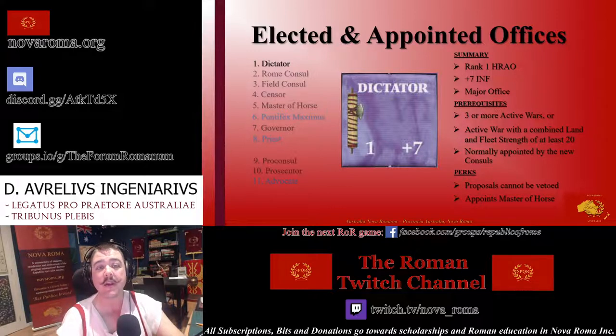Upon appointment, a dictator is immediately able to appoint a Master of Horse. The Master of Horse accompanies the dictator into battle and adds their military rating to their own. A dictator also receives a prior consul marker at the end of their tenure, making them eligible for censor.